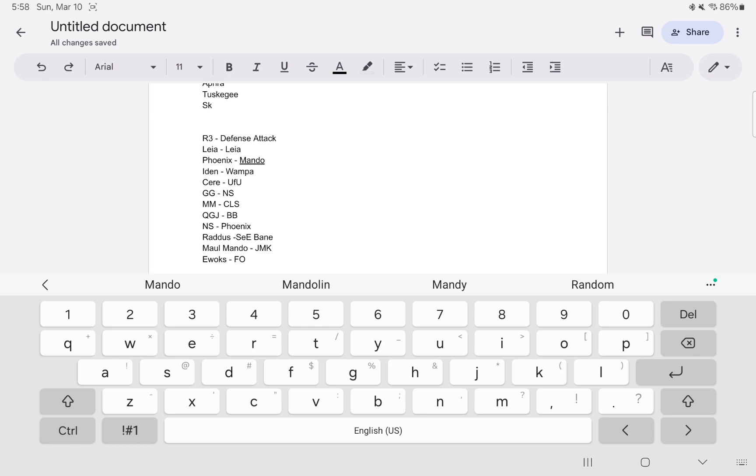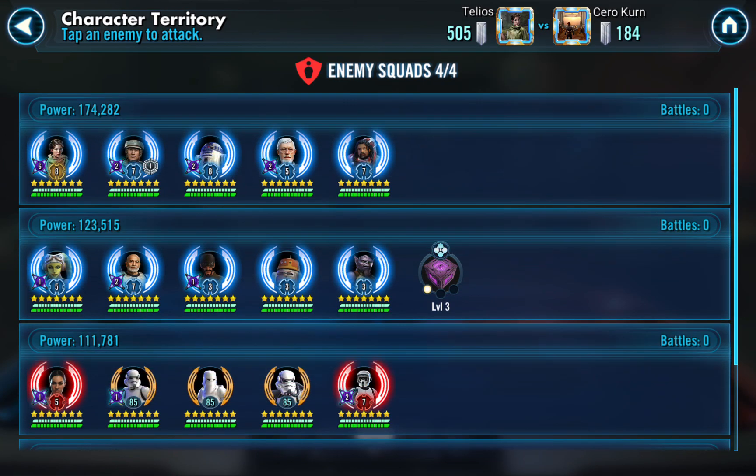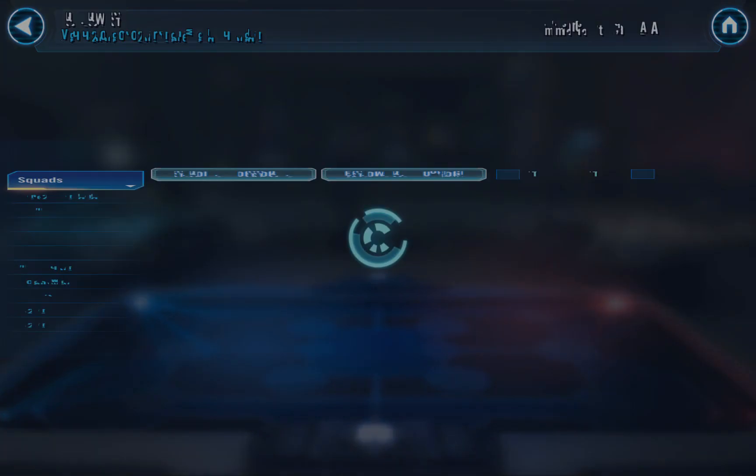Looking at the document, I'm going to use my own Leia versus Leia, Mando versus Phoenix, Wampa versus Aiden, and UFU versus Sari — which is a mirror match. And then for those three on the bottom, I'll use Sea/Bane versus Raddus, Jedi Master Kenobi versus Maul Mando, and First Order versus Ewoks. I'll probably save that to last and start with the other front wall, just to make sure I have all the firepower I need. My Leia team is really, really strong.